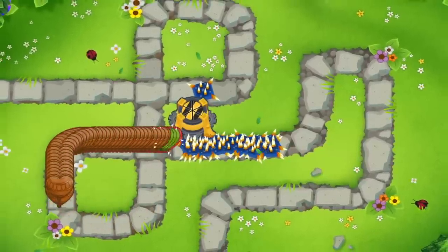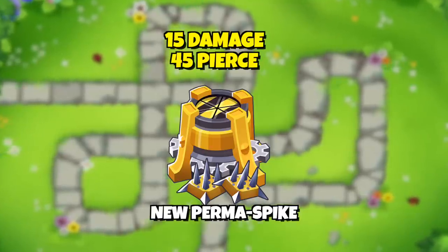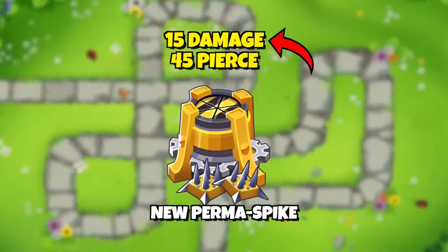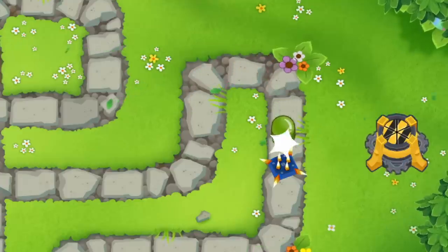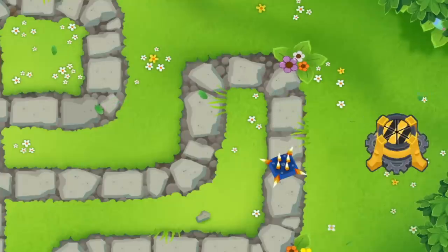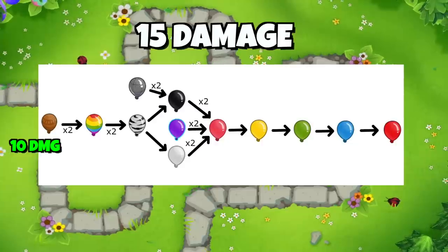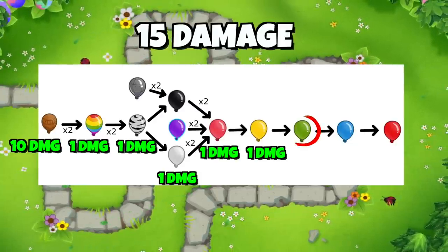Now the new one got all messed up, and here's when layer skipping becomes important. The new Permaspike does 15 damage and has 45 pierce. That 15 damage is a very problematic number, because whenever a ceramic balloon walks into the new Permaspike, instead of popping to rainbows like the previous one, it now pops to greens. So 10 damage for the ceramic layer, and then the remaining 5 damage takes out the rainbow, zebra, black or white, pink and yellow layer, and leaves them as greens.